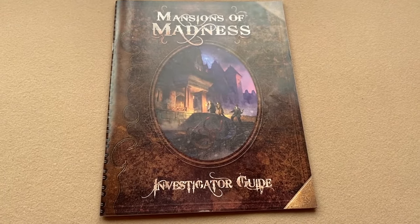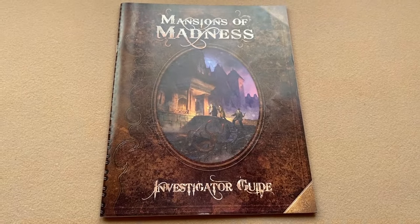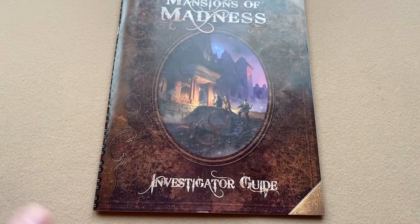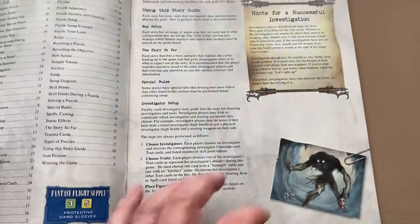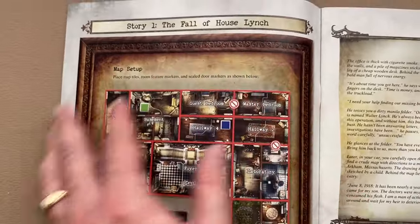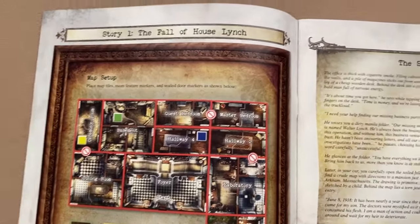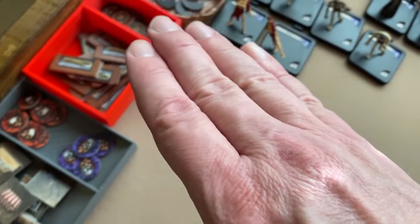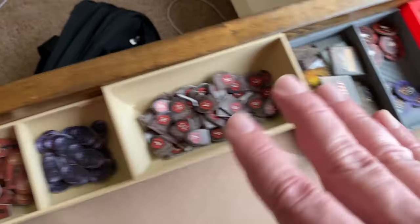This is a one-versus-many game: one player will play the keeper and all the other players will play the investigators, who will be trying to beat the keeper while the keeper tries to defeat them. The first thing that happens is the investigators choose one of the stories to play. We'll talk about setup for story one: The Fall of the House of Lynch. After choosing, players decide who wants to be the keeper. Then all monster figures and tokens are placed near the board, separated by type.